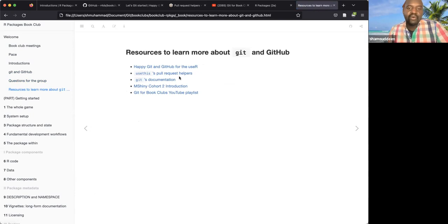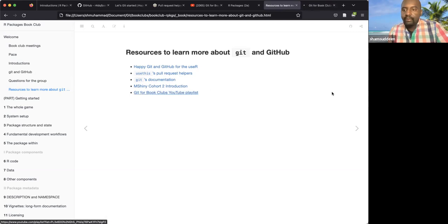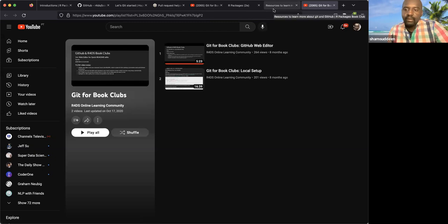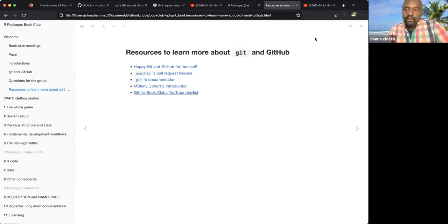However, if anyone has rusty Git or GitHub skills, here are some resources to brush up: Happy Git and GitHub for the useR, and the book club YouTube playlist. If this is your first R book club, you can search YouTube for 'Git for book club' and find how-to videos.